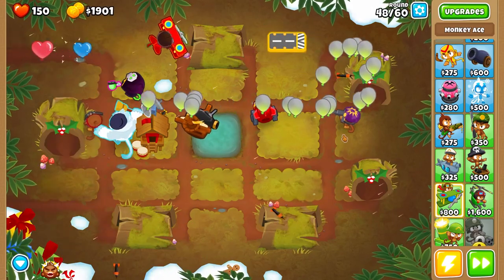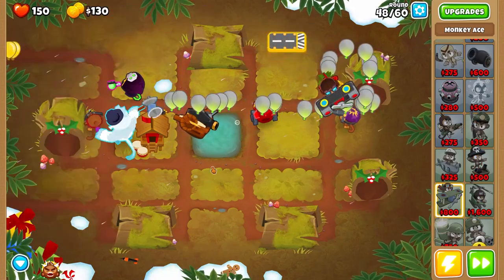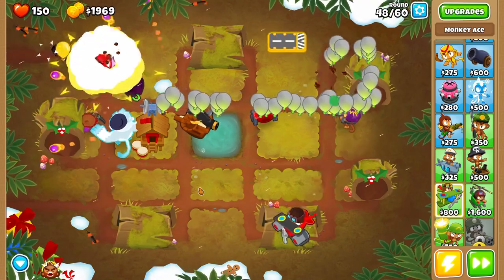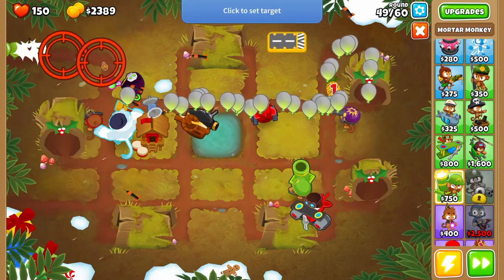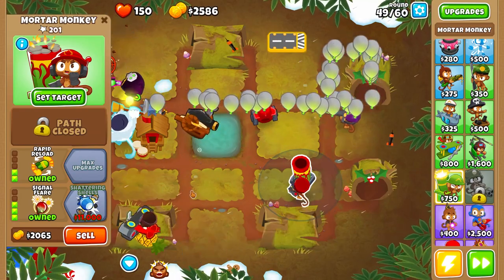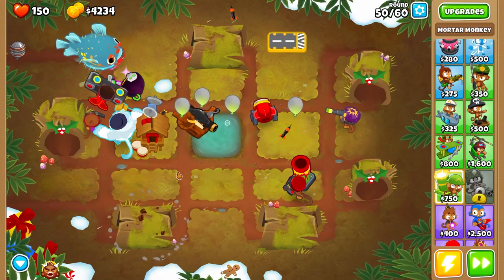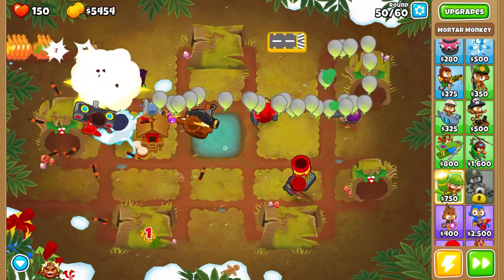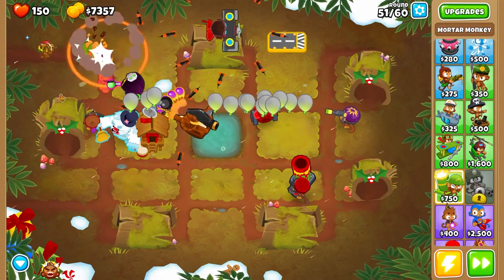Don't do bomber ace — it's not even good, it doesn't hit on the track most of the time. Get Fighter Plane Pro and then spectra you don't really need. This just adds a little bit of help in the sky. If you have the upgrade shattering shells on a mortar, that's going to be really good — it pops MOABs and camo too. You can still get the dartling gun without monkey knowledge, but I have monkey knowledge on because why not.